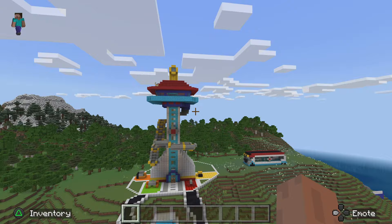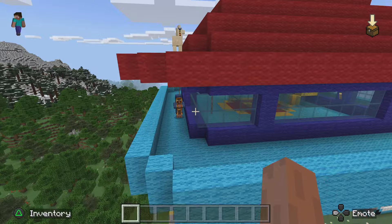Get ready in 3, 2, 1, and ta-da! You got the Paw Patrol lookout tower. Wait a minute, did I see a llama?